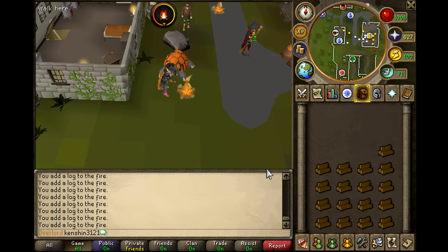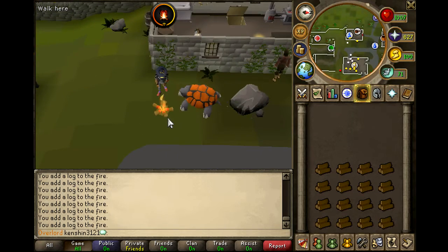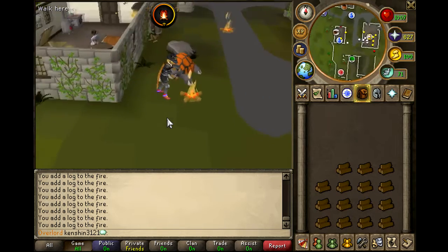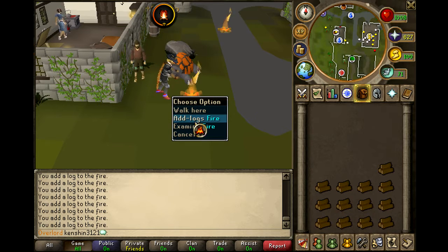Hey guys, it's KenshinGuy3121. I just want to make a quick little video about this new update — bonfires. It's actually a pretty cool little update. All you really have to do is light one log regularly, and then now you have an option on the fire to add logs to it.